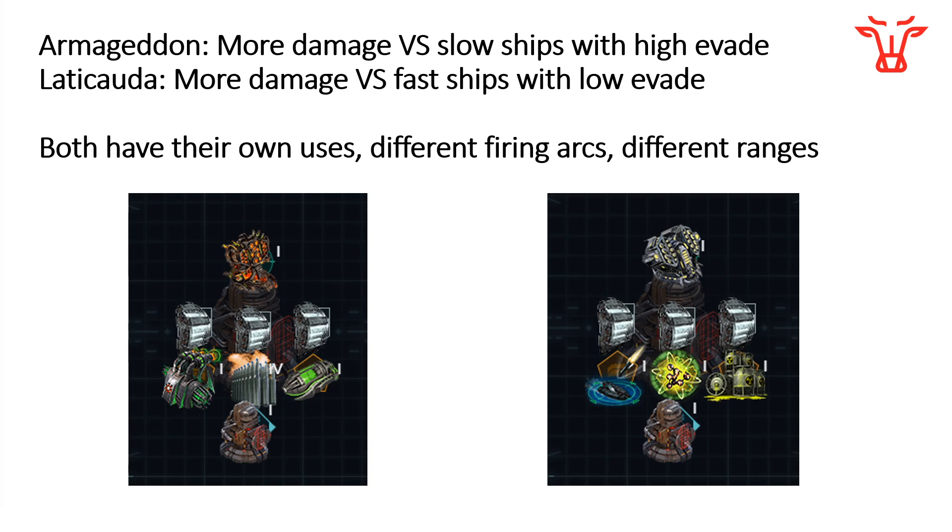Of course, both of them will have their own uses. They have different firing arcs — the Latakuta on the right has a much narrower firing arc but has a longer range, whereas the Armageddon turret has a fairly medium range in general but a quite wide firing arc. So these things do have different options and different strategies to place on your base; I just wanted to run some pure damage numbers as a comparison.